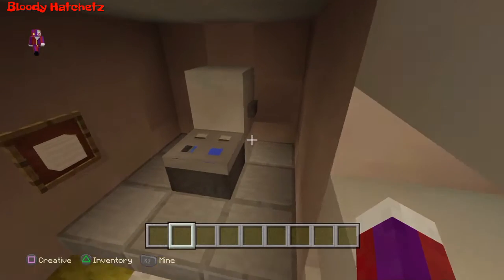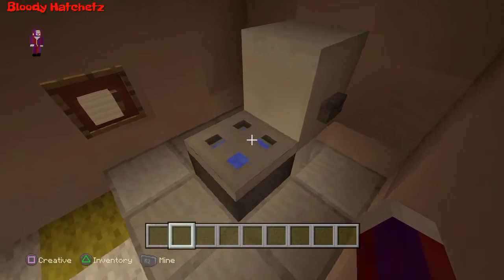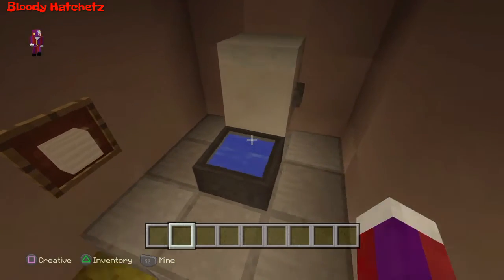This is what the toilet looks like. Let me go ahead and flush it. You can have this trap door on there as a toilet seat if you want — I'm just going to take that off so you can see how it works a little bit easier.